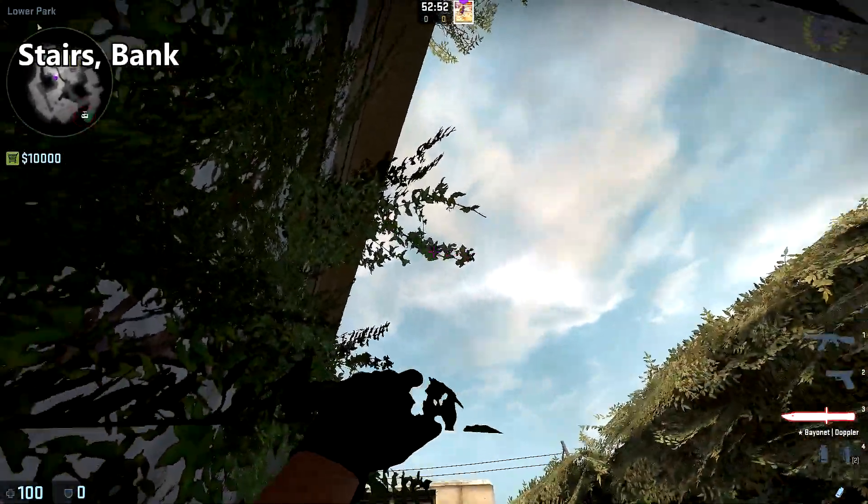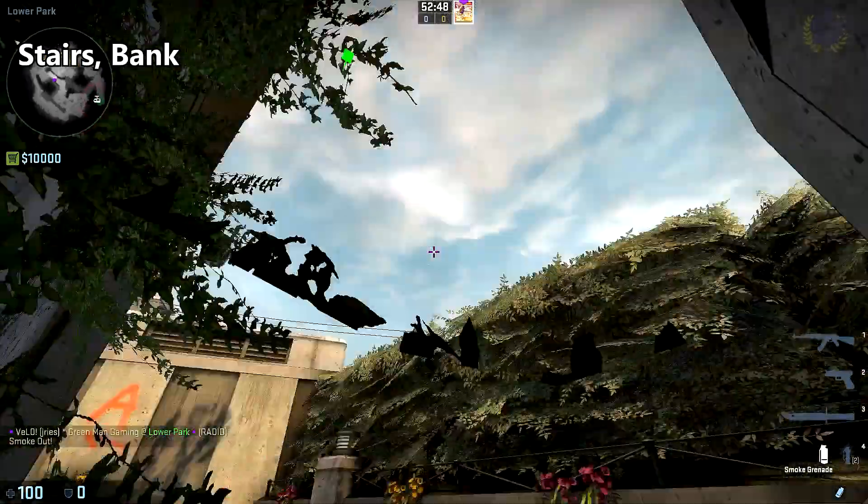To smoke off stairs, place your crosshair between these two branches right about here, and throw.